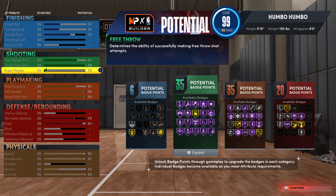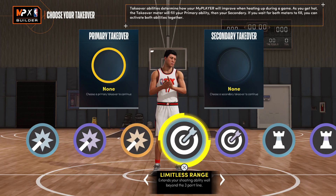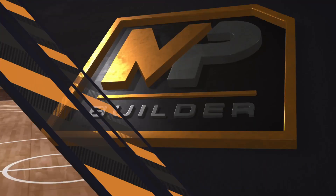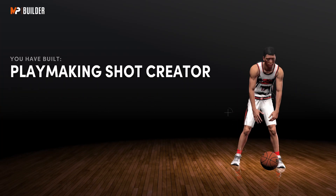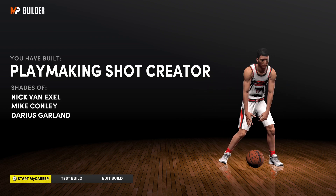If you do want to rim run from time to time then definitely throw those ratings onto driving dunk. For takeovers, I'd recommend going with limitless range first. For the secondary takeover you can go with whatever you want, but for me I'm going with ankle breaking shots since it's just such a fun takeover. And as you guys can see we have built a play shot.